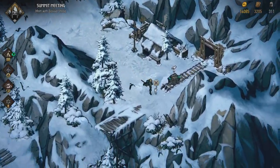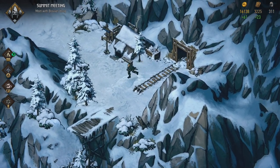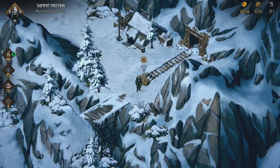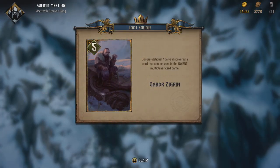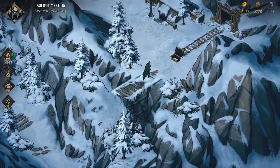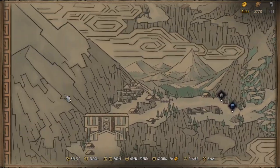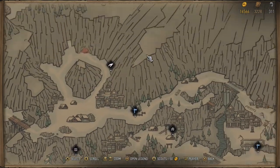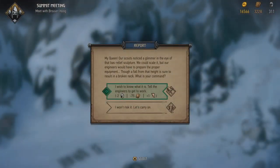Hey, what's up everybody, my name is Trophynet the Babbling Belgian and welcome back to Thronebreaker: The Witcher Tales. I'm just clearing up the rest of the map because I'm looking for the remaining treasure maps. There we go — the Gabor Zigrin card, animated. We claim it and continue along the map. I've triggered a few things and there seem to be more question marks that I actually missed, so we'll see about those in a minute. There's another report over here as well.